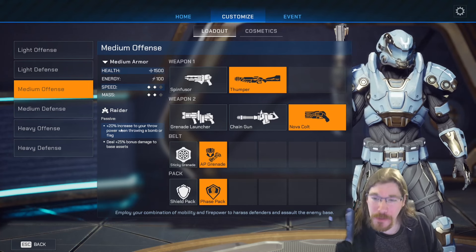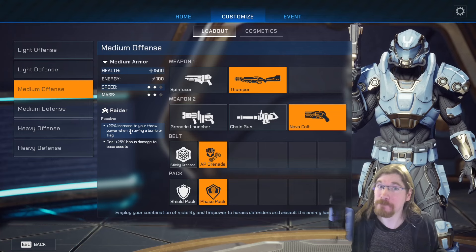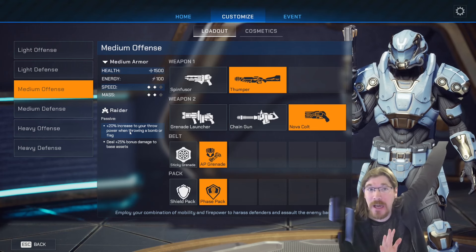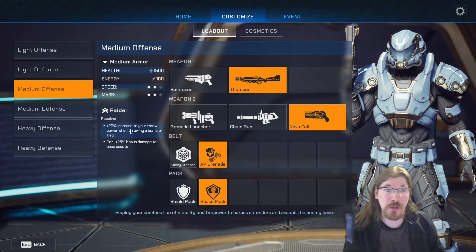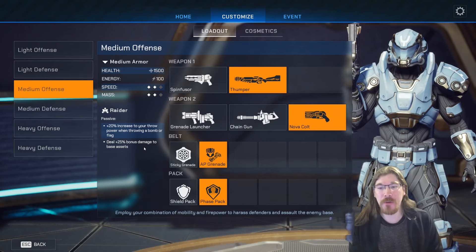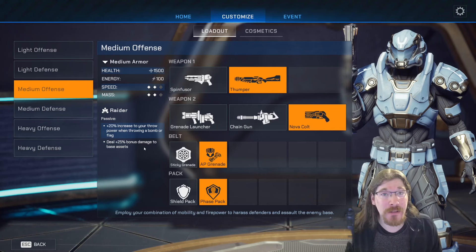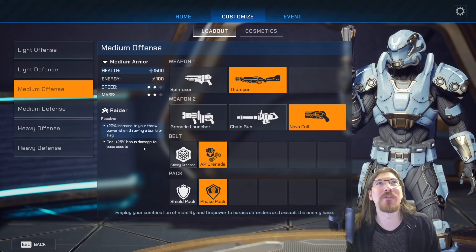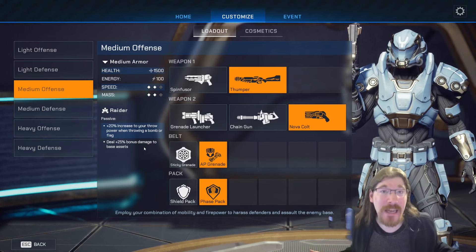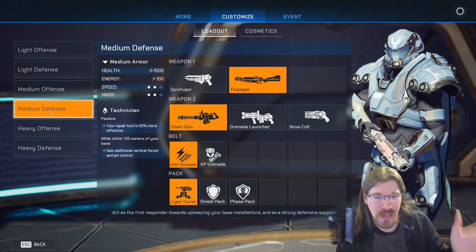The phase pack makes you immune for a bit but you can't shoot, good for pushing through or escaping. The raider perk gives a 20% increase to throw power when throwing a bomb or flag — useful when things go wrong and you need to throw the flag to a teammate. It also gives 25% bonus damage to base assets, great for taking down turrets and the sensor station, which removes the enemy's mini-map.